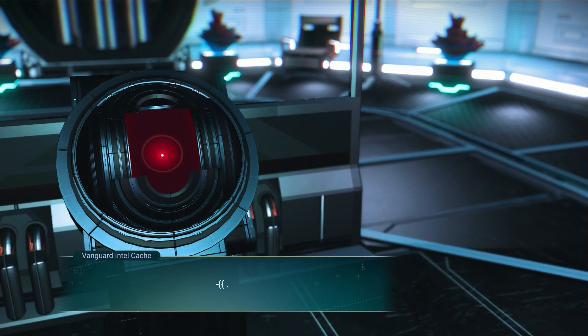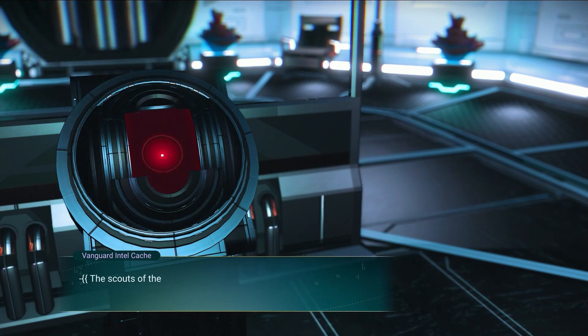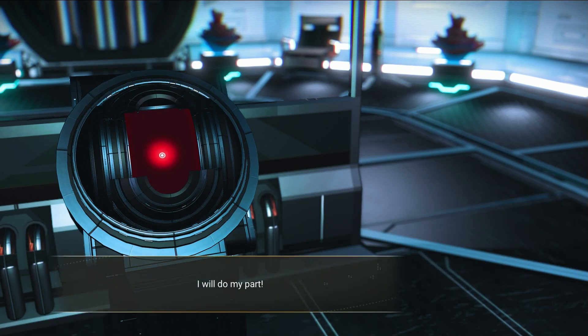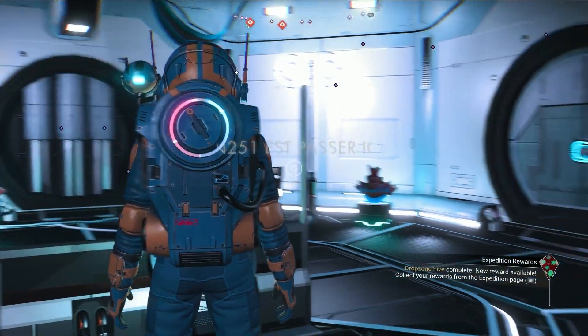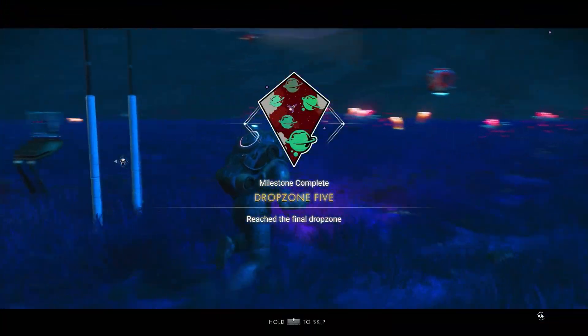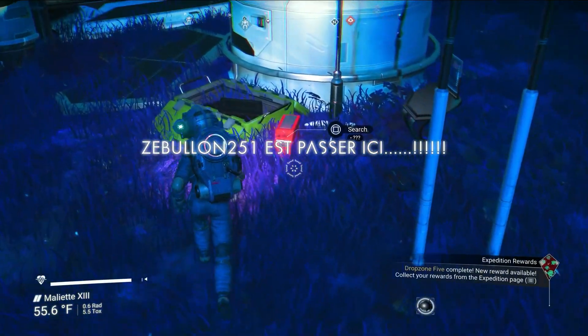Let's talk to the terminal. Liquidator command broadcast: congratulations on securing the drop zone. Your continued survival places you in the 95th percentile of all cleaning units. The scouts of the vanguard have mapped out prime infestation sites on this world — now you must reach the nest and do your part. Acknowledge your order. I will do my part. I've been doing my part. Drop zone five — we got there, and we got some goodies right here.